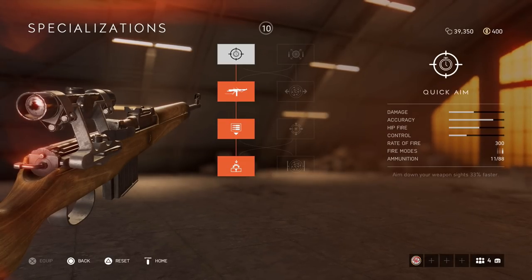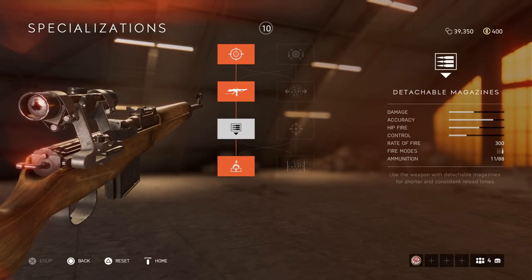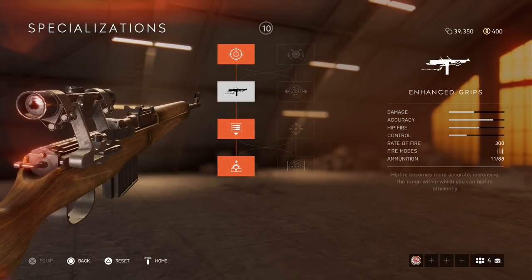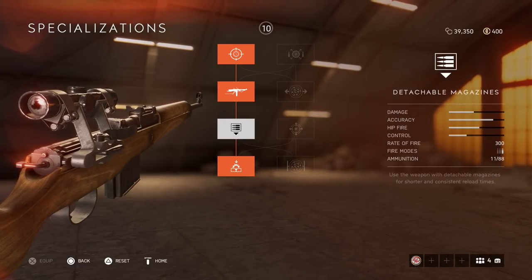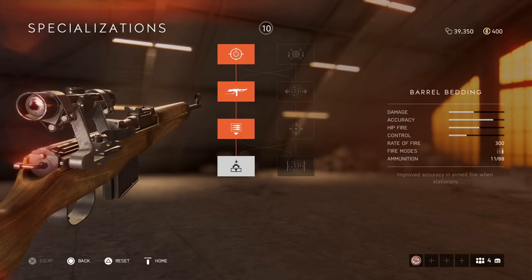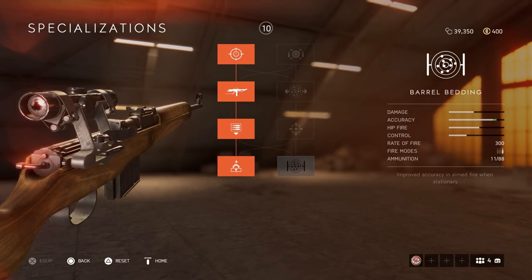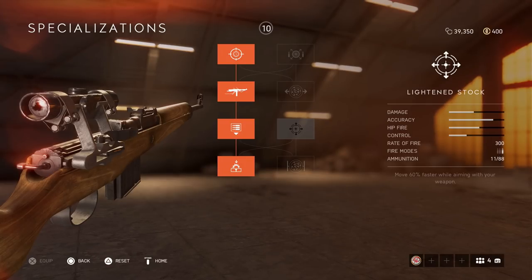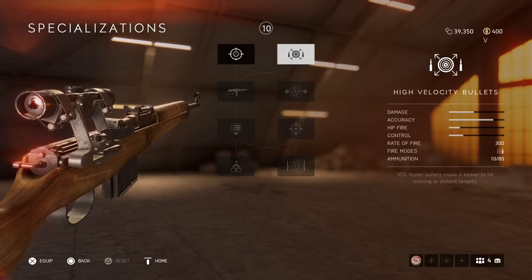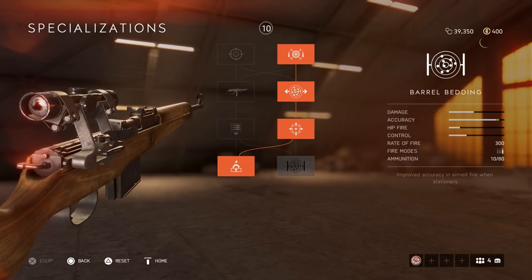For the aggressive build I suggest going this way: Quick Aim, obviously hipfire, and Detachable Mag — which is important in close-range situations so you can reload fast. Then you have the Recoil Buffer. I like the Recoil Buffer over the other option because I'm not always stationary. If you're going for longer-range gunfights, try and change your specializations to the right side.